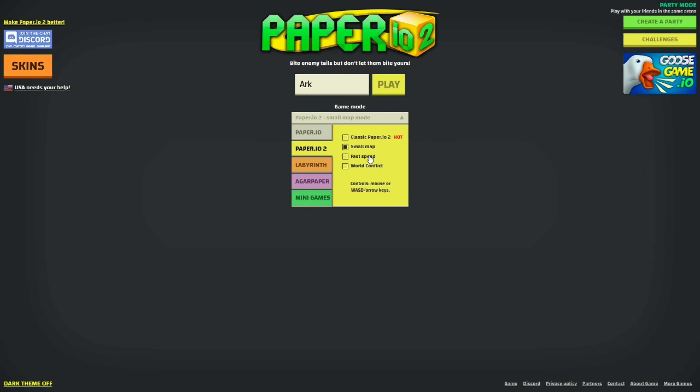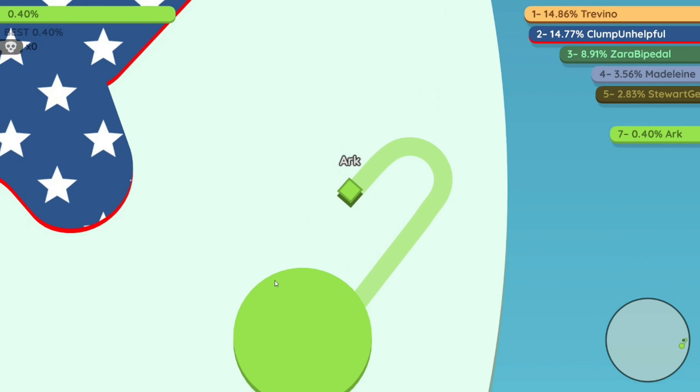The Fast Speed mode is basically the same map except your character goes way faster, so it's a little hard — you might not make it back in time.